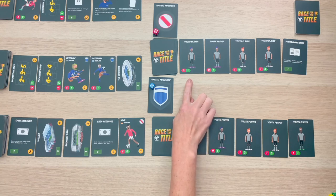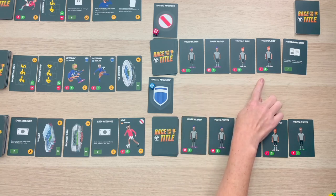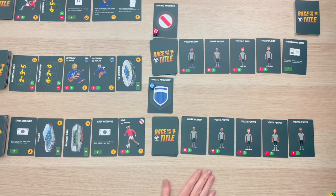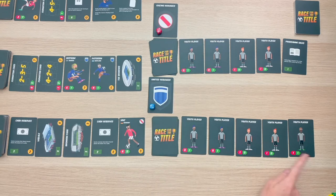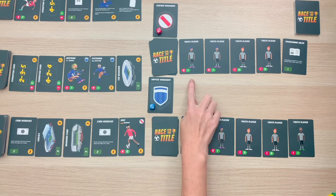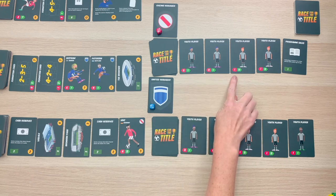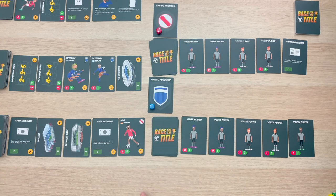I then need to see what my opponent's defense is — they have a defense of two. Once our base values have been determined, it's time to roll the die. With my base value of three plus two, I have a total of five attack. My opponent, with a defense base of two and their die of three, they are defending for five. In a situation like this where both teams tie, or it's considered a draw, both teams just get one point.